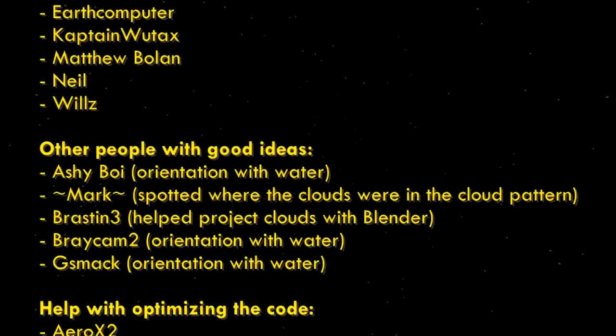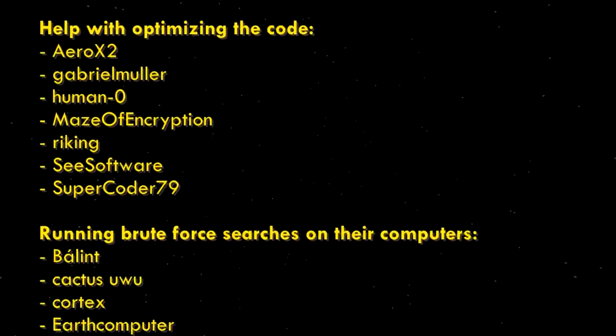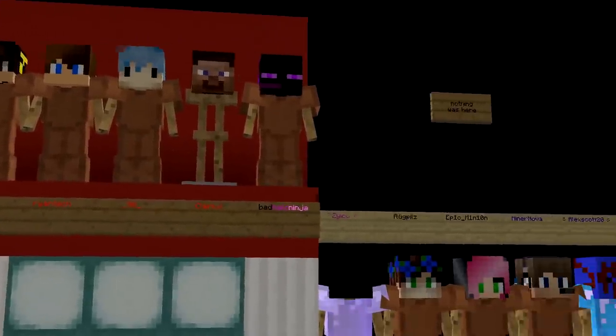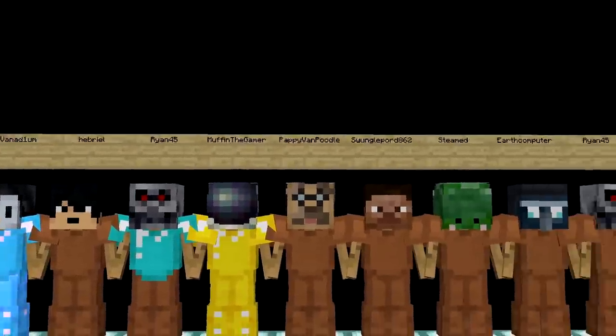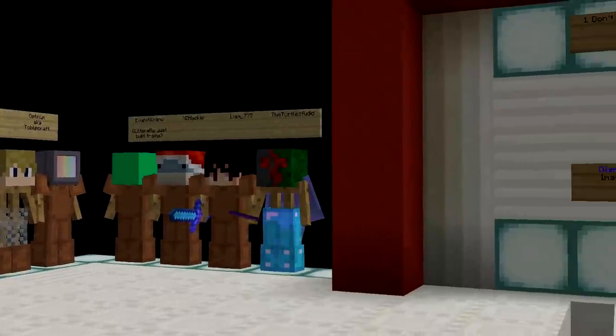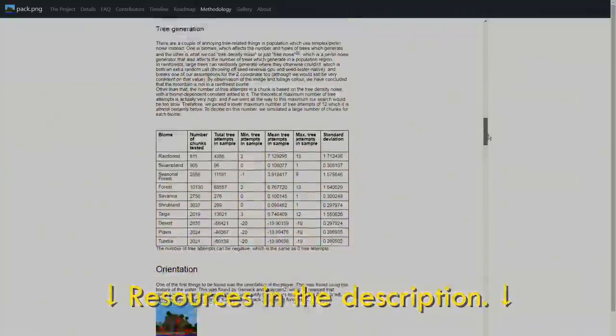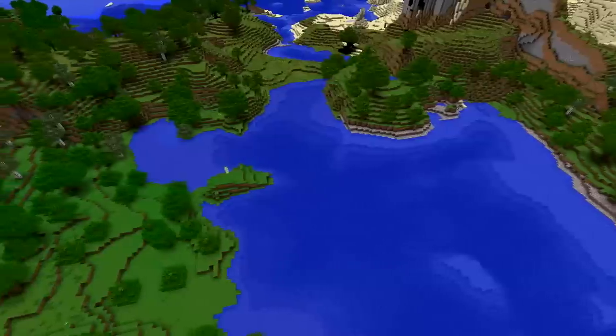Before I go, I want to give an enormous thanks to everyone that has contributed to the project so far — everyone listed here that is part of the seed cracking team, and everyone that has contributed to the pack.png recreation project. We are not done yet — there's still a good ways to go. The infamous pack.png image with a mountain, trees, and a waterfall is buried somewhere within the trillions of possible Minecraft world seeds. It exists, and it's not impossible to find. It just comes down to knowing where to look.